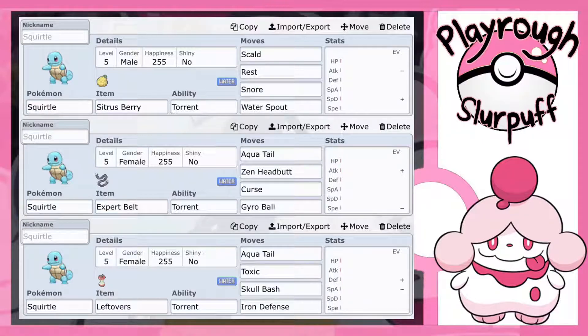What's cool about Rest is you're only asleep for two turns, and that's why I went with Snore. Snore is really cool — it's 50 base power, Normal type, 100% accurate, and you can only use it while you're sleeping, but it has a 30% chance to flinch the target. Then I went with Water Spout. Water Spout is base 150 power Special Water type move, 100% accurate, but it only has 5 PP. The reason I went Rest on this set with the Sitrus Berry is because Water Spout only does full 150 base power if your HP is at full. So if you're against a Fire type like Salazzle or Alolan Marowak, you can just go Water Spout and KO it if you're at full health.